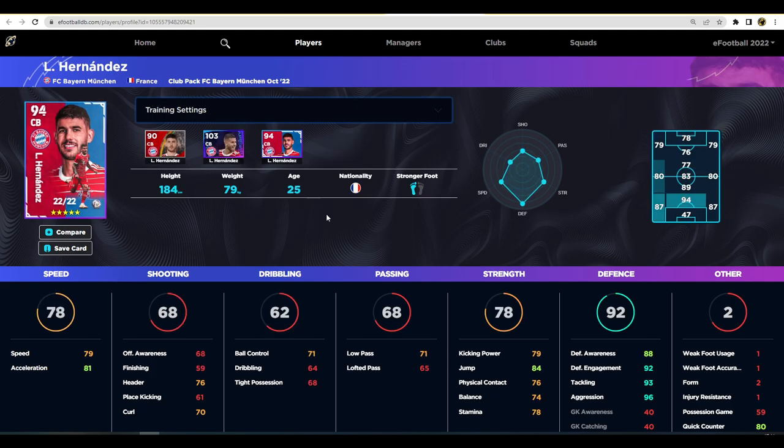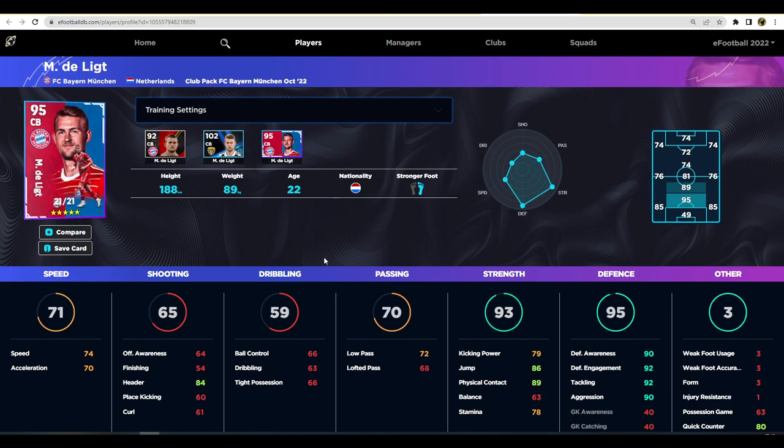Hernandez was one of the OP players in eFootball 22, alongside Theo Hernandez at Milan — both absolute monsters. His maxed-out stats are 88 defensive awareness, 92 engagement, 93 tackling, and 96 aggression, plus good speed and acceleration. He's usually on good form, though this week he's on C form — something to watch. De Ligt is one of the new additions. I've had mixed results with him — sometimes he's beastly, sometimes not. He has excellent defensive awareness, aggression, tackling, jump, header, physical contact, and decent speed. He reminds me of Ruben Dias, though I'd still prefer Ruben Dias ahead of him.